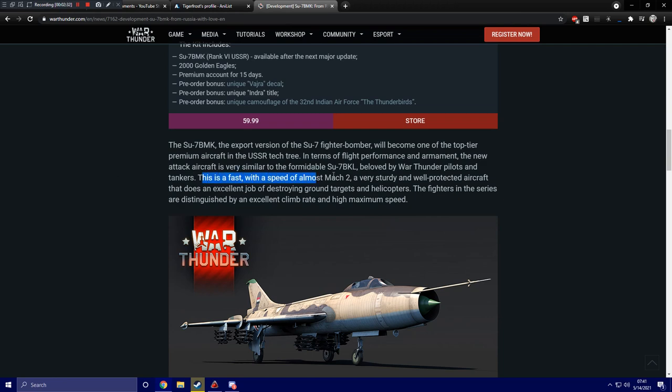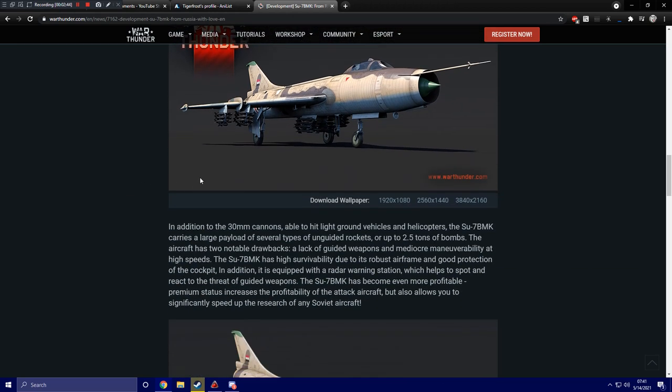This is a fast aircraft with a speed of almost Mach 2, a very sturdy and well-protected aircraft that does an excellent job of destroying ground targets and helicopters. The fighters in the series are distinguished by an excellent climb rate and high maximum speed. In addition to the 30mm cannons able to hit light ground vehicles and helicopters, the SU-7BMK carries a large payload of several types of unguided rockets or up to 2.5 tons of bombs. The aircraft has two notable drawbacks: a lack of guided weapons and mediocre maneuverability at high speeds.